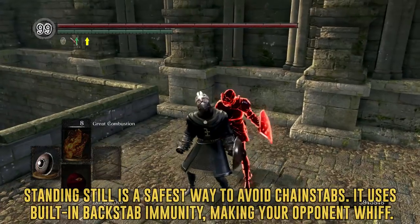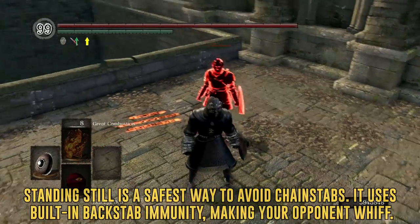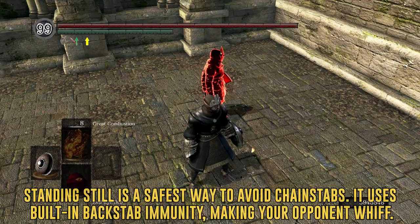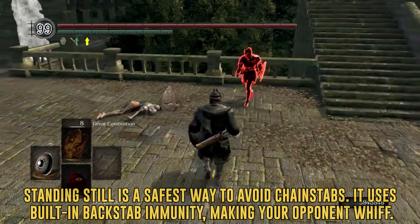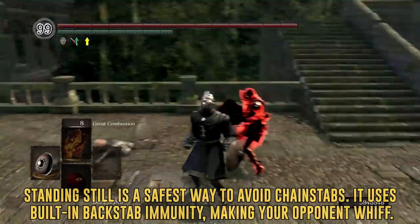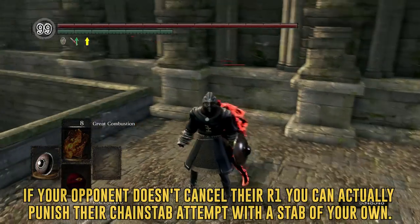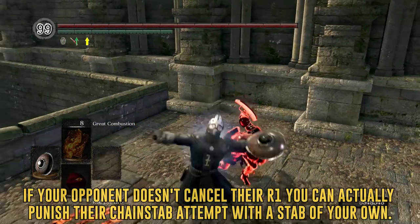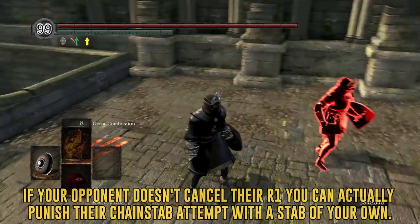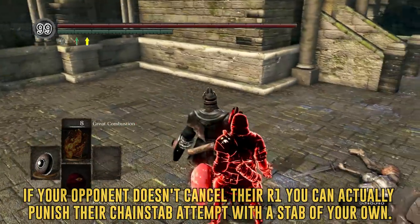The first and easiest way to protect yourself is just standing still — doing nothing. This is actually effective thanks to developers who built in protection against chain backstabs. Every time you get backstabbed in Dark Souls Remastered, you are forced to get up from the ground, and getting up without pressing anything automatically grants you a complete 100% backstab immunity. However, it gets cancelled if you press anything. So if you just don't press anything on wake up, you will be immune to backstab pulls and your opponent will whiff their backstab attempt — and if they press R1 and whiff it, it leaves them vulnerable for a punish.